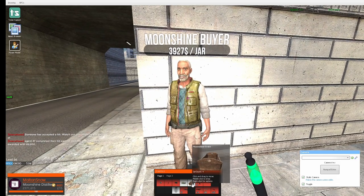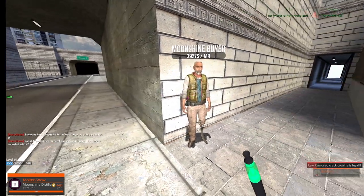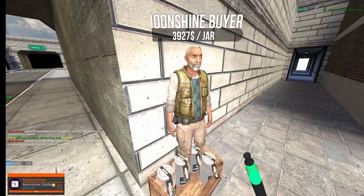You can drop the jars at his feet and click E on him to sell. There's a glitch right now — I don't know if it's still active — where the amount won't be exactly right.